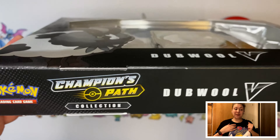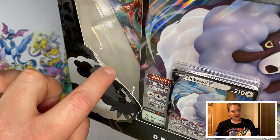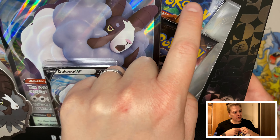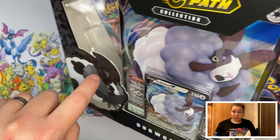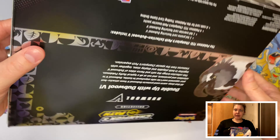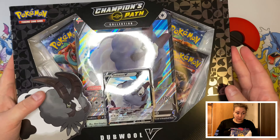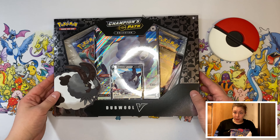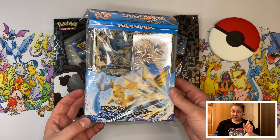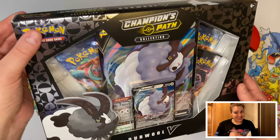It's a Double V box from Champions Path. But look what's happening over here — there's supposed to be four packs in this Double V box, but where is it? I only see three. The box is sealed on both sides, so I really don't know what's going on. But we also have this beautiful box — that's for later.